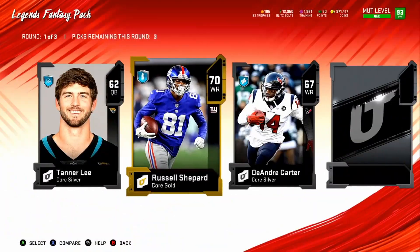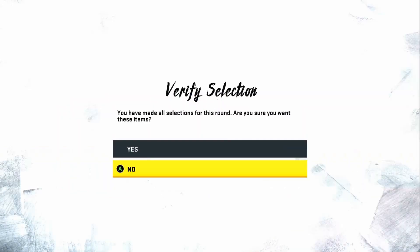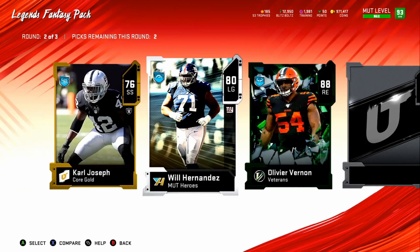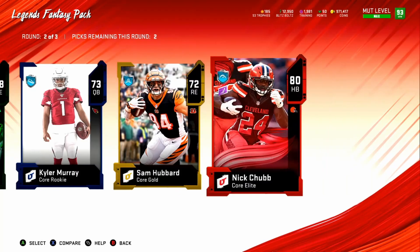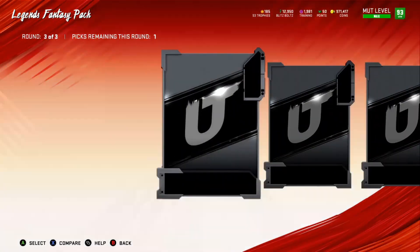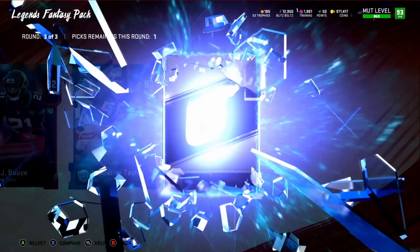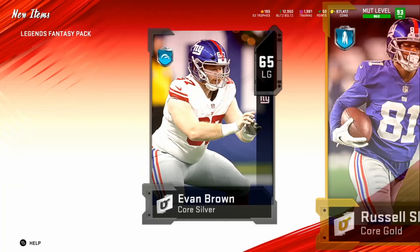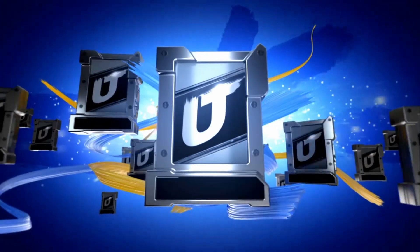Got a 70 overall — not a great round. Then an 88 overall — wasn't even paying attention. Got an 80 overall veteran and two elites. An 82, a 63 — might take Trent Williams. Three elites total in that round, not bad.